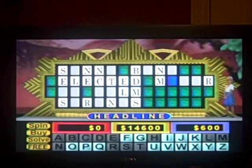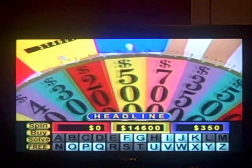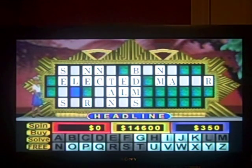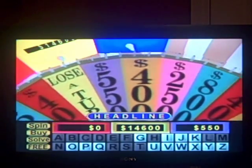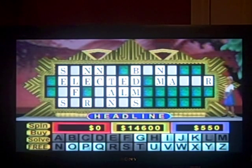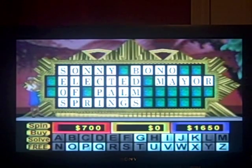I'd like to buy an A — yeah, there are some A's up there, we have two of them. $350 left. $200, F. All spin. $550, Y's — there are two of those. Better for player three to get it than player two. Sonny Bono elected mayor of Palm Springs. So player three is in the lead for right now, but only with $1,650.